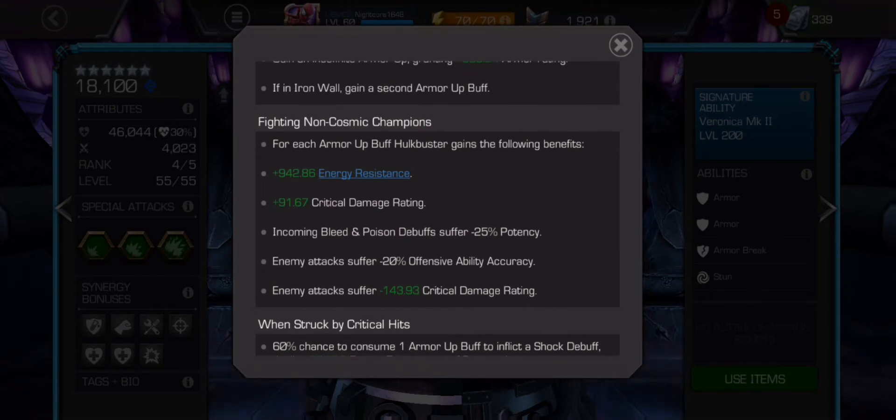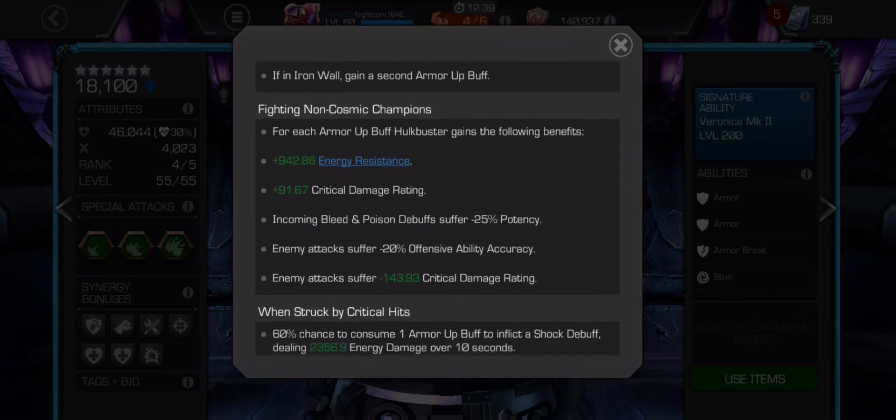For each armor up, Hulkbuster gains 942 energy resistance — so with a max stack of three you can have around 2,700+ increased energy resistance, which is really good. He also gains increased crit damage rating. The biggest thing is that bleed and poison debuffs suffer 25% reduced potency per armor up, so he is suicide masteries friendly. With two armor ups you'll have minus 50% potency on those debuffs.